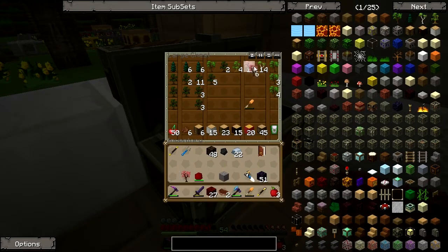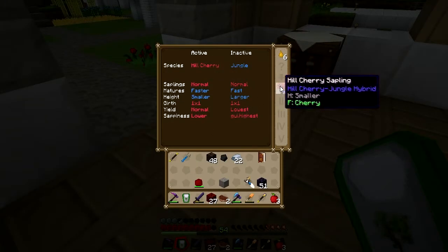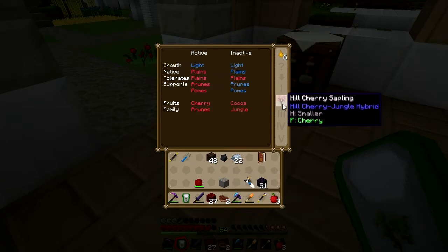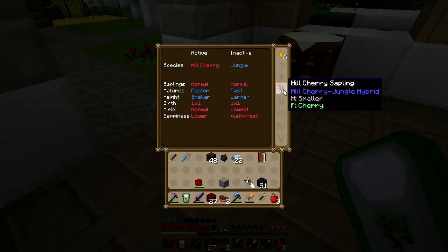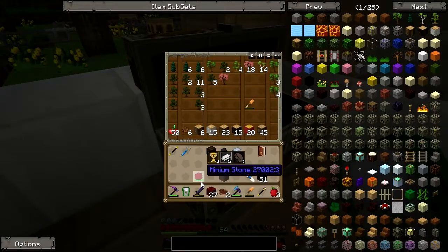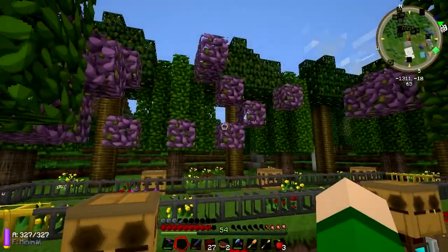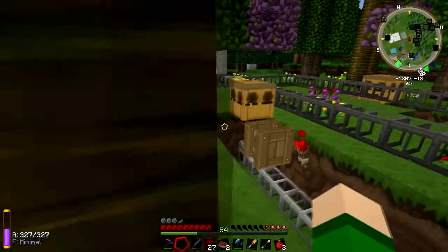So let's take these and put those there. Let's actually analyze this one and see what it's all about. Oh yeah, I have a bunch of honey drops too. Hill cherry jungle hybrid — that's interesting. Okay, I don't know what any of that means, but that's fine. Let's put this back inside of here because we don't need it. The bees are still doing their thing — it's just some of these bees I really don't, like, that's fine I guess.